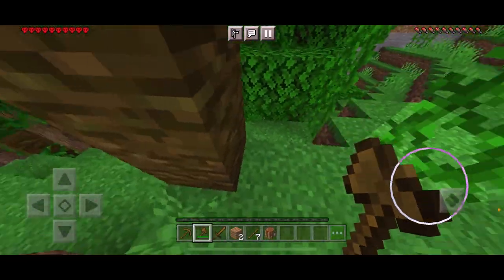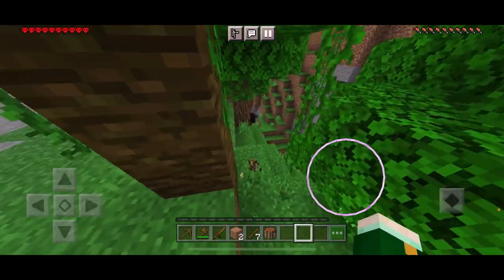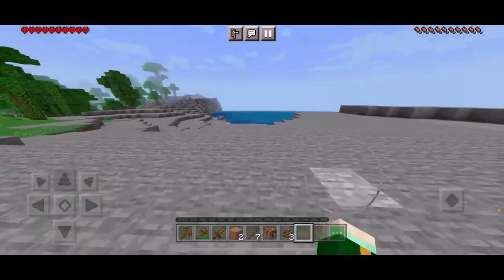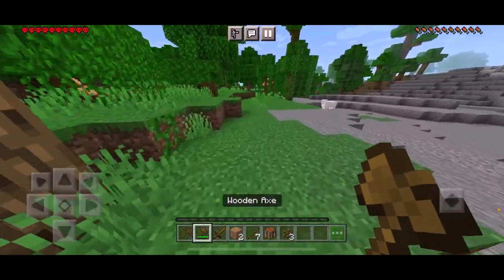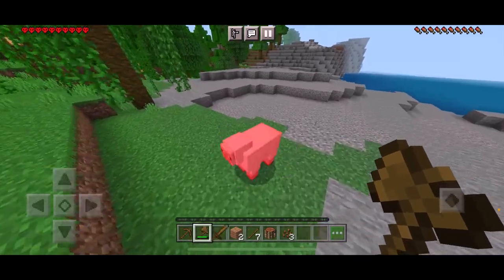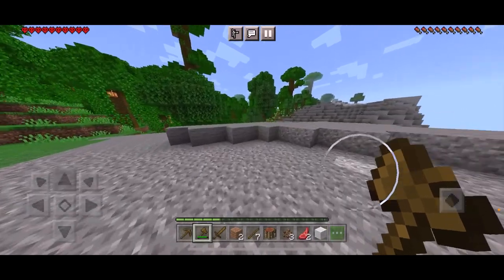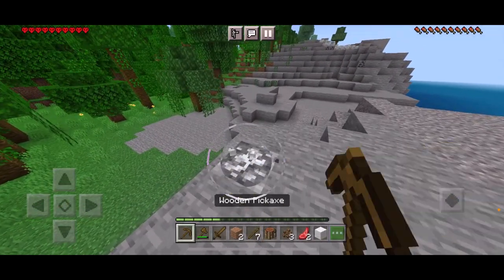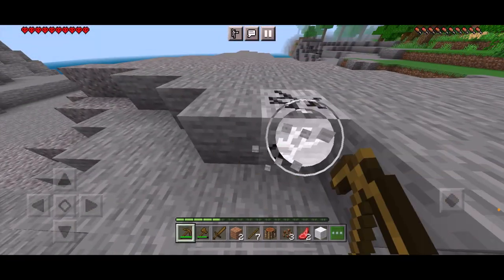Let's look at these pods right here. We are in this biome — oh, sheep! Hey there Mr. Sheep, do you mind if I take your materials? Hope you don't mind. Alright, just some basic Minecraft stuff. Let's get some more cobblestone.